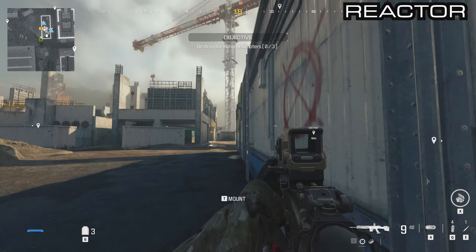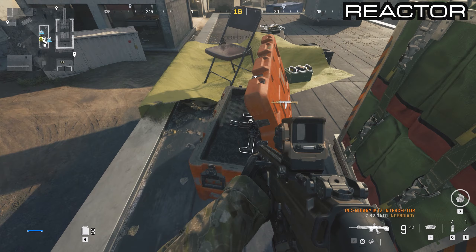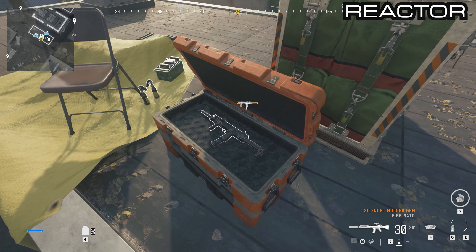Go out the same door you came in and you'll see a ladder at the front of this building to get onto the roof. You'll see another supply box with a silenced VAL 46.